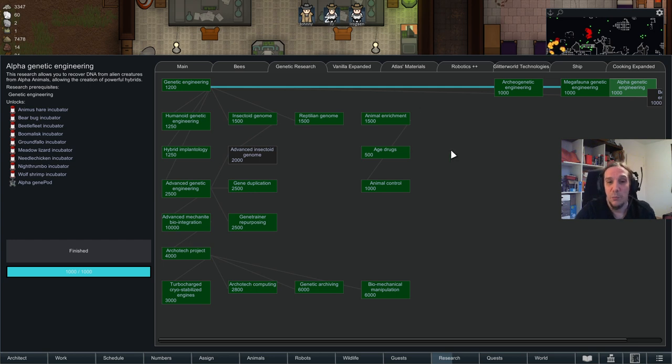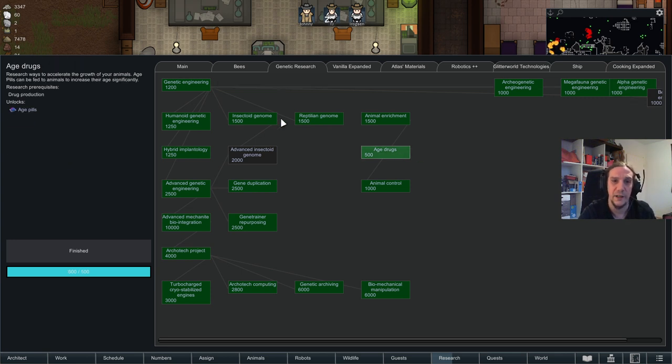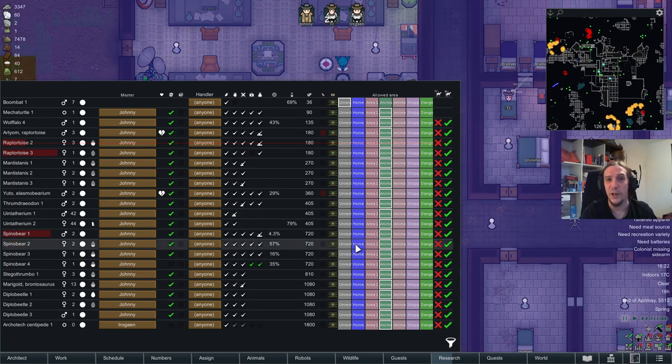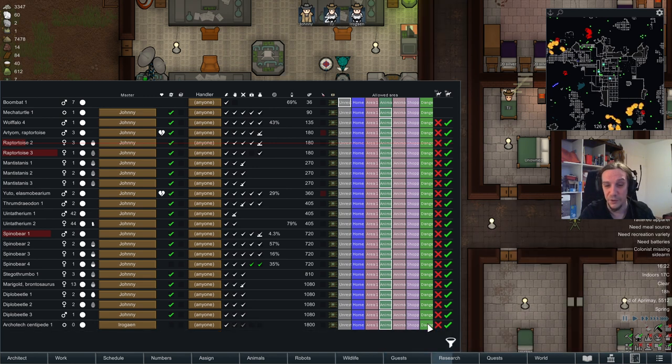That's the end of part one. Part two will be about the extras, implants, and other things Genetic Rim has in store, which is really cool. I want to start with something that fits into animal breeding — that's the age pills. Age drugs are awesome. You can administer these to age your animals by just one year, and they are made out of herbal medicine and psychoid leaves. This way you can skip the growing process of your animals entirely.